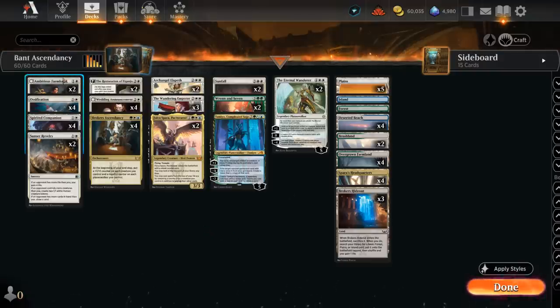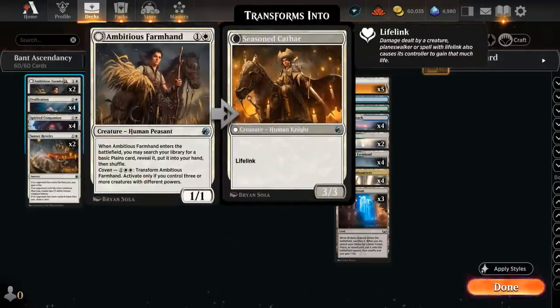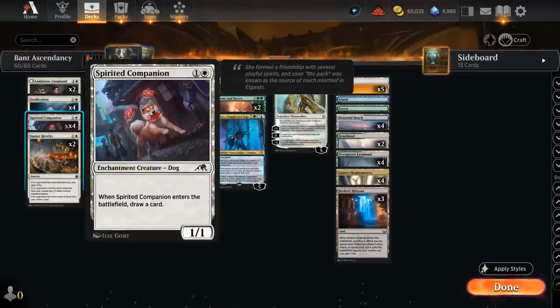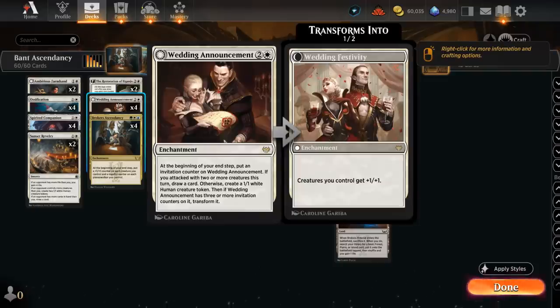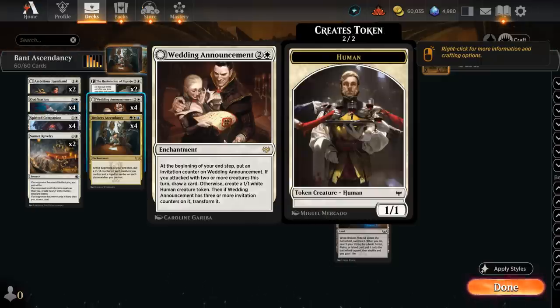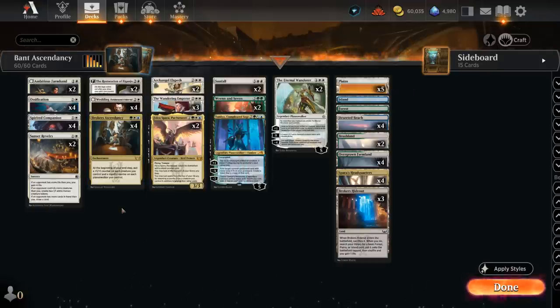We also have some cheap creatures to play early. Ambitious Farmhand finds a plains, Spirited Companion draws a card. These are early blockers that can chump-block and protect our planeswalkers, but can also eventually start picking up +1/+1 counters with Broker's Ascendancy, so curving a two-drop into Ascendancy can be quite nice. Wedding Announcement also benefits from having cheaper creatures in play to draw sooner, and can pump the team once it transforms into Wedding Festivity. The 1/1 tokens from Announcement can also pick up additional +1/+1 counters from Broker's Ascendancy to eventually close out the game.